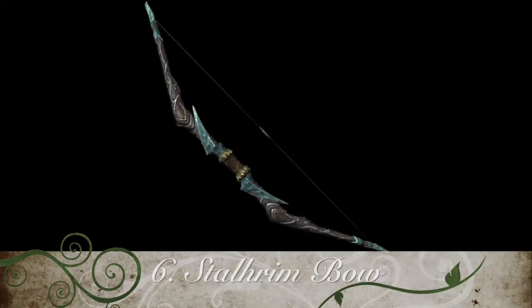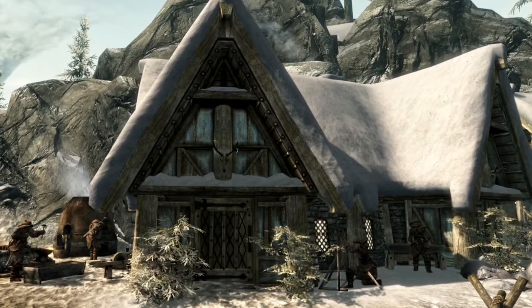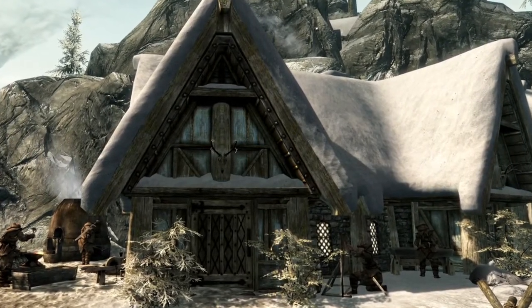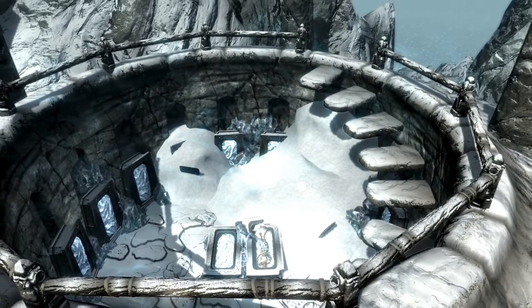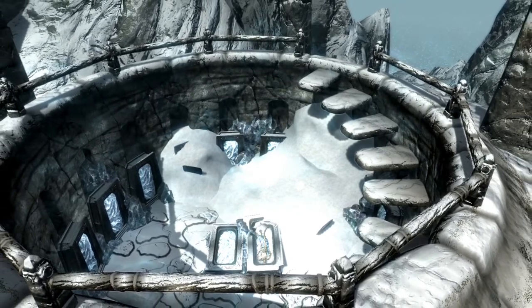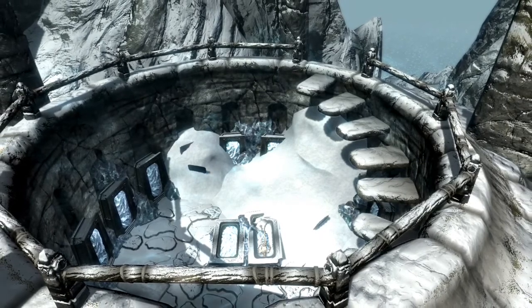At number 6 is the Stalhrim Bow. The easiest way to obtain this bow is to either buy it from Glover Mallory or Baldor Iron-Shaper. Otherwise it can be found as random loot or can be forged with a smithing skill of 80 and the Ebony Smithing perk. It does a base damage of 17 and if it is enchanted with frost it is 25% stronger than when on other bows. It comes with the Dragonborn DLC.